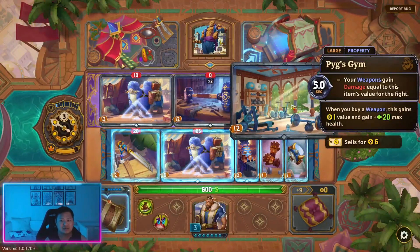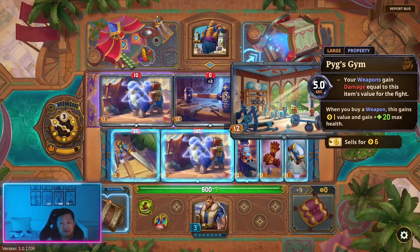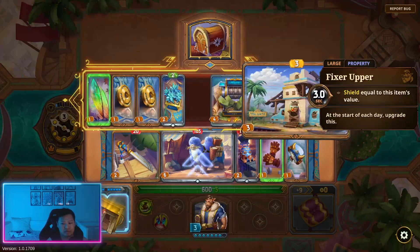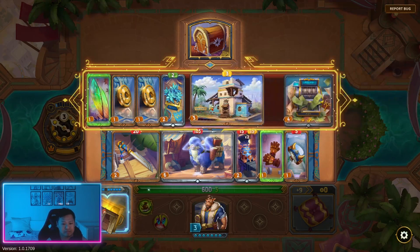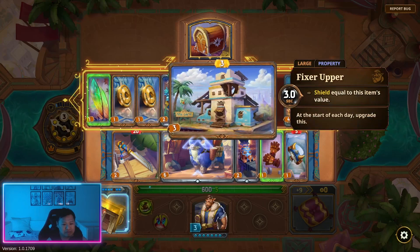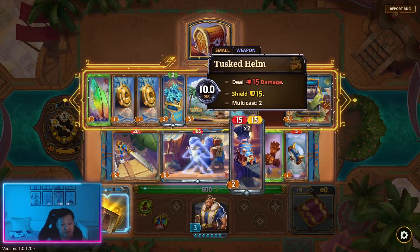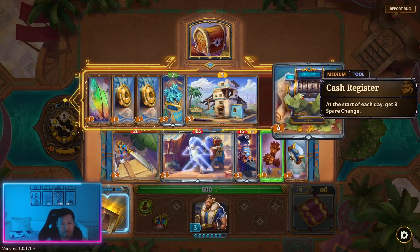Your weapons gain damage equal to this item's value for the fight every five seconds, and when you buy a weapon it gains one value. So maybe we should sell this — if we do sell it, we have five, six, seven, eight, nine, ten, eleven, twelve. So if we sell all of these, we could buy it if we get rid of this.